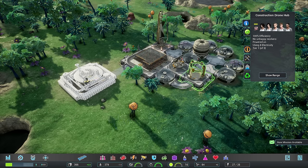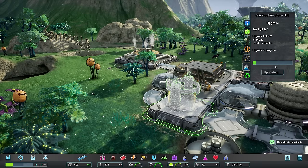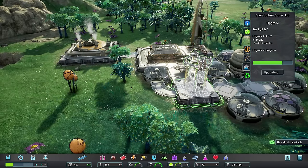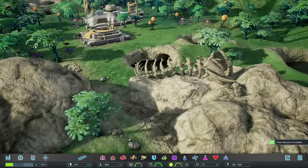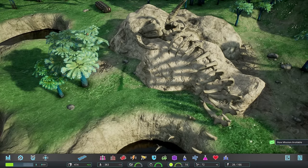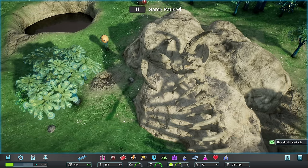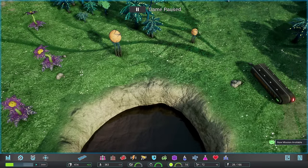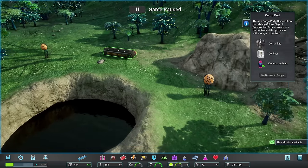This drone hub only has one drone - you can actually see it. I can click this and upgrade it so that way it can hold more drones. It does cost a few nanites, but it's not that bad. Before we run out of nanites and can't build anything else, we need to find a deposit of some kind of ore. Did I completely bypass this? Look at that thing. If you guys remember from the opening part of the video, it had the worm coming out - this actually looks strangely similar to the one on Osiris New Dawn. Oh, there's a cargo pod - we can grab those if we have drones close enough.